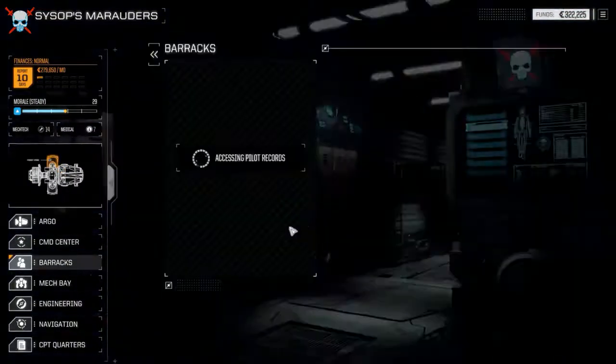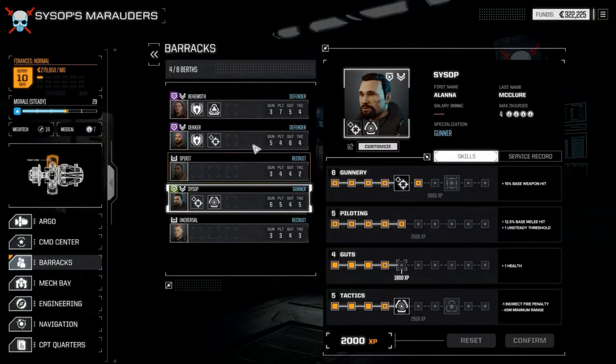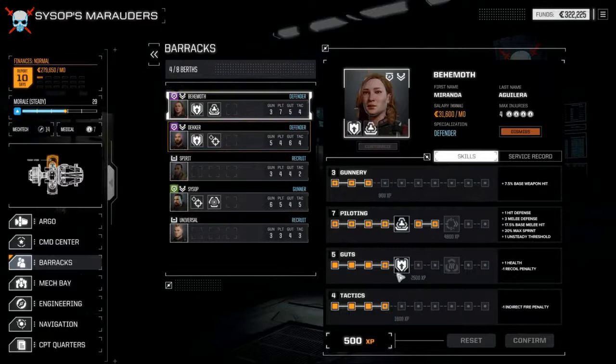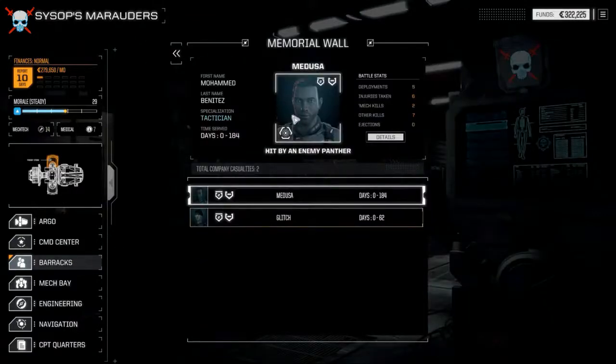We go to the barracks — you've got the MechWarriors here. This is where they chill, and this is where you can increase their experience. With this guy, which is me — that's my guy, Sysop — you can train them, apply points to train them. Each one learns points and they get to start doing cool stuff. Here's my memorial wall — pilots who've died go on the memorial wall.